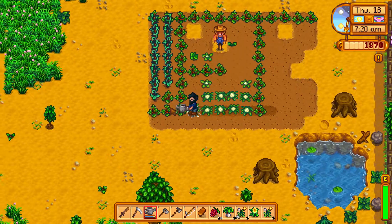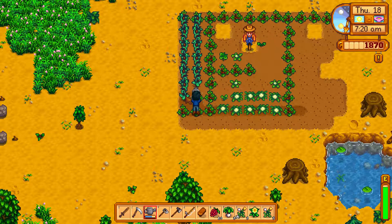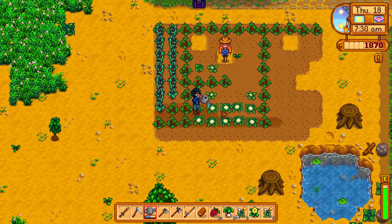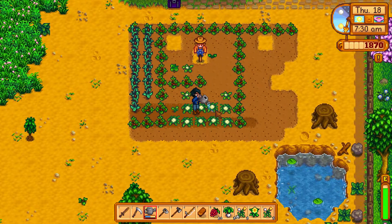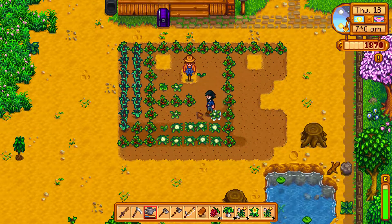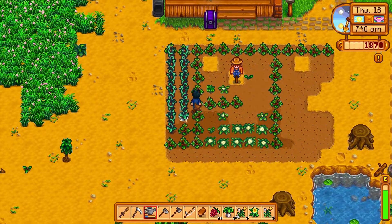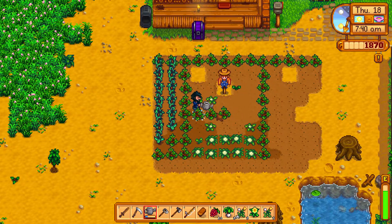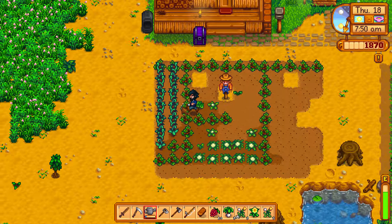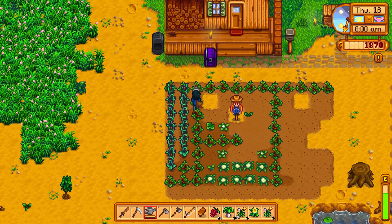I just got this game on the Switch also and I kind of like watering better on the Switch, even though you can really only do like one little tile at a time. You do it with one of the buttons instead of clicking where you want to water, but it's really easy to just run up and down and hit X the whole time. Whereas on PC I have to be more conscious of where I'm clicking. I ended up buying it on the Switch last night just because I really wanted to lay in bed and play it.